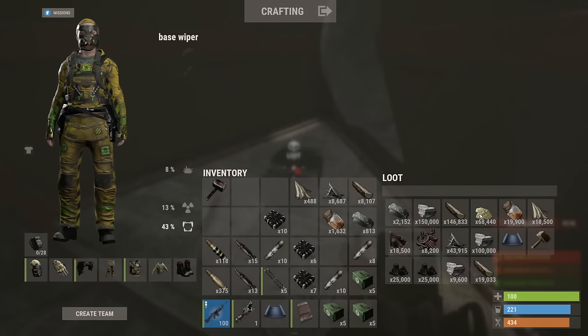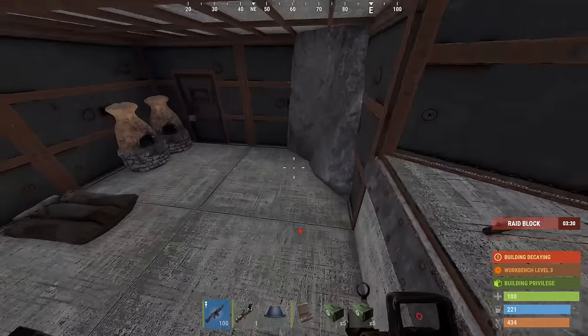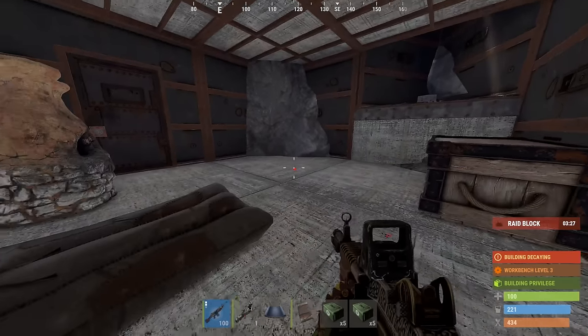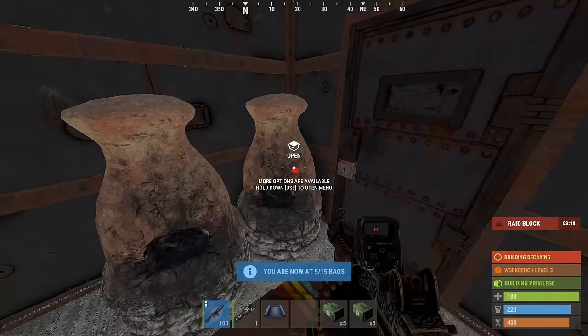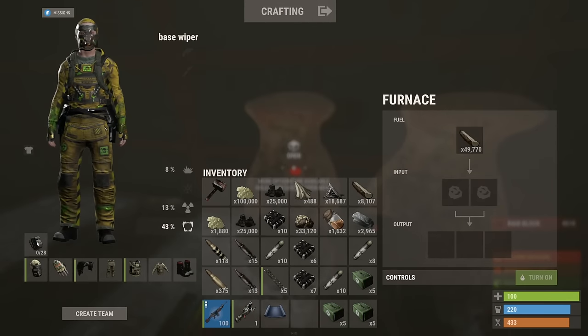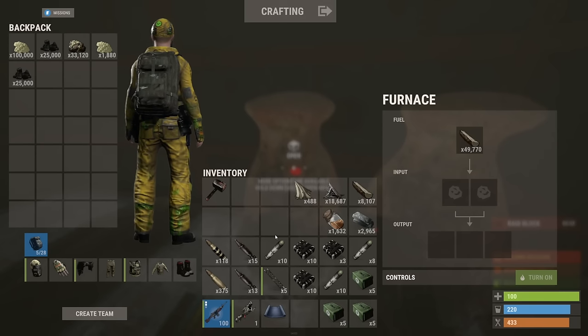It's profitable. I thought this thing was gonna be a lot more fully built than that. Only took a second — 7 C4 to rocket it. Over 100k sulfur in this thing — nevermind, mini jackpot! I don't think I'm stopping hitting these until we find one that's broke. Let's see if we can find another one.